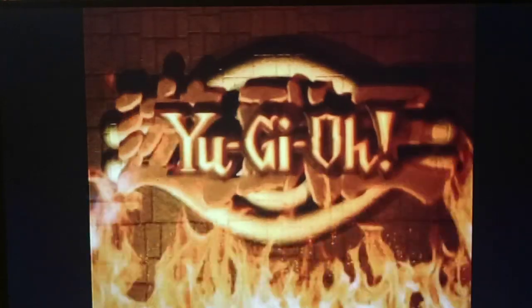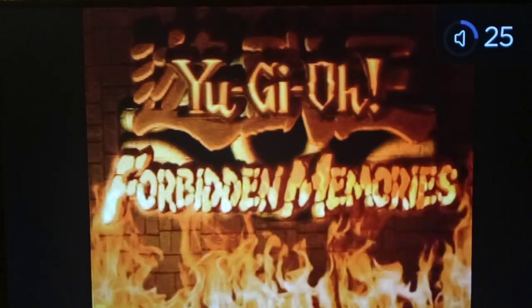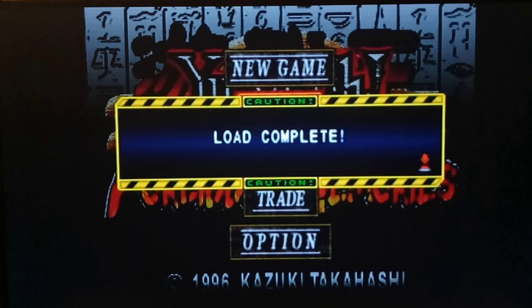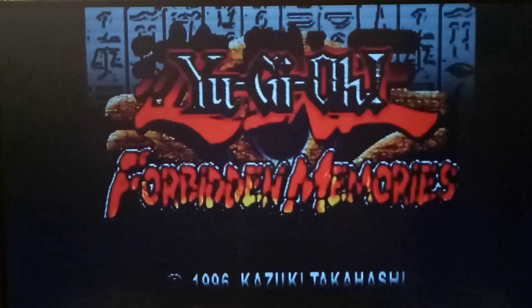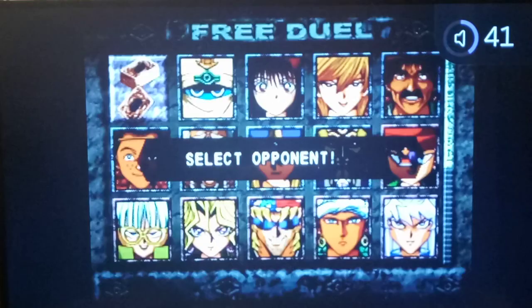Welcome back with some more Yu-Gi-Oh! Let's play Forbidden Memories. The plan today is to do a few grinding duels, grinding for some good dragons and thunder cards and whatnot. And if nothing else, some star chips. Speaking of star chips, we've got 37. In between this episode and the next few, I'll look up some passwords and see if we have enough. But for now, let's just get into it.